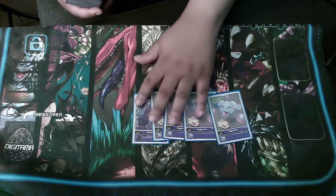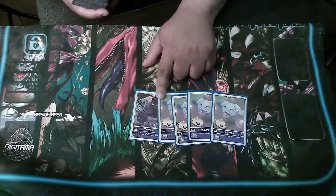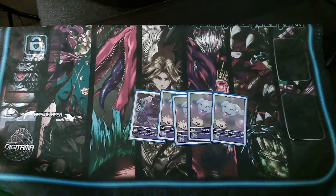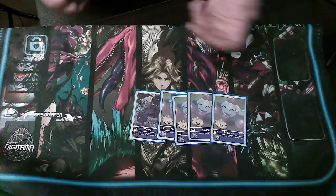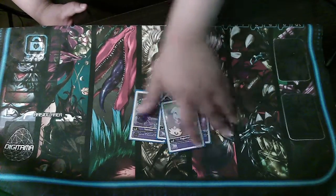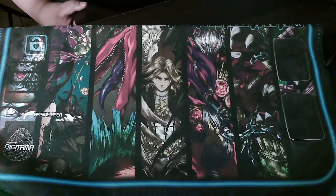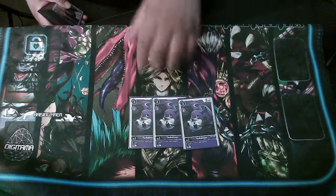Starting off with the Digi Eggs, I'm running four Pagumon and one Yaamon. I want to test more with Yaamon — I want to try another copy. Pagumon, when attacking, mills a card into the trash on attack, and if I have five cards in my trash, the Digimon on top of him gains a thousand extra power. Late game you don't really want to see Pagumon on the board, especially against yellow.